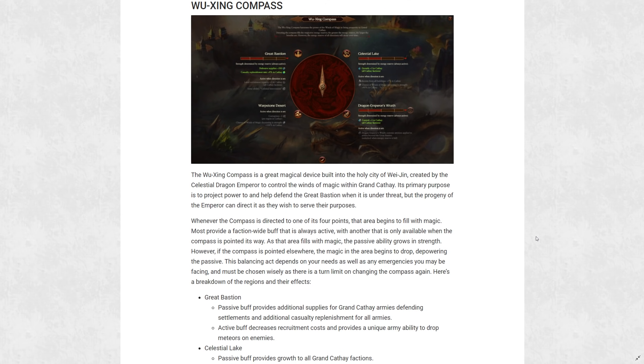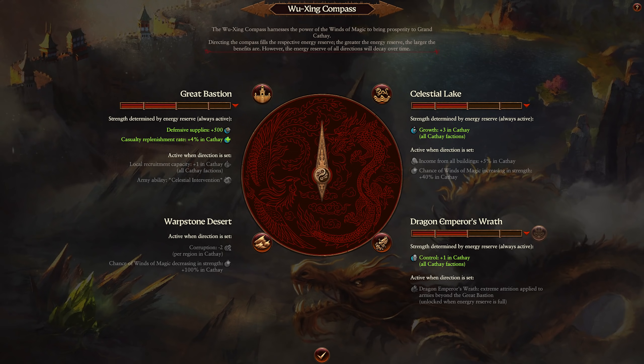Whenever the compass is directed to one of its four points, that area begins to fill with magic. Most provide a faction-wide buff that is always active, with another that is only available when the compass is pointed its way. As that area fills with magic, the compass ability grows in strength. However, if the compass is pointed elsewhere, the magic in the area begins to drop, depowering the passive. This balancing act depends on your needs as well as any emergencies you may be facing, and must be chosen wisely as there is a turn limit on changing the compass again. Here's the breakdown of the regions and their effects.